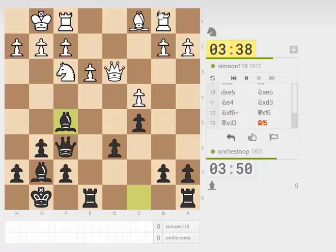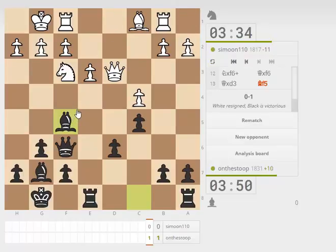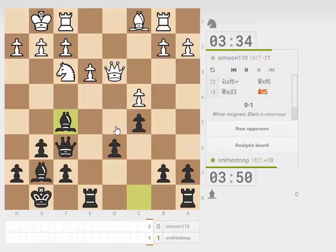I wouldn't be surprised if we were in a lot of trouble, especially if white isn't losing the Rook. White might move back to D1. We can play something like Queen, Bishop E4, and then D5 to get rid of this backward pawn. So I think black's in decent shape here.